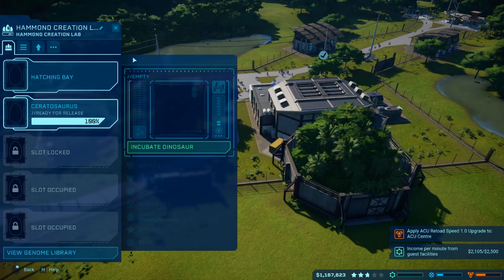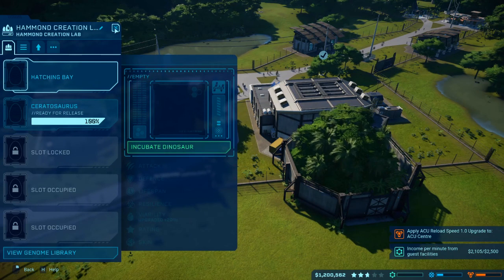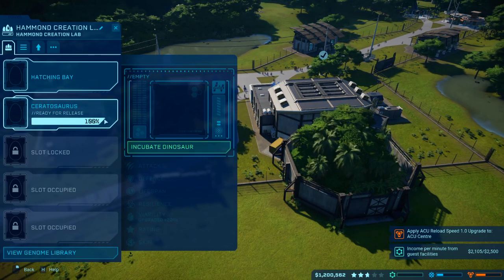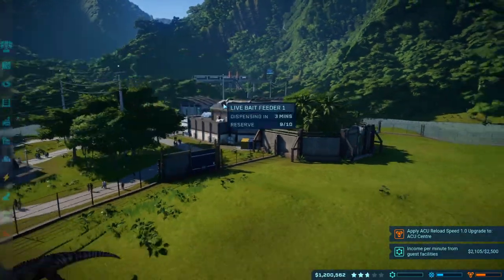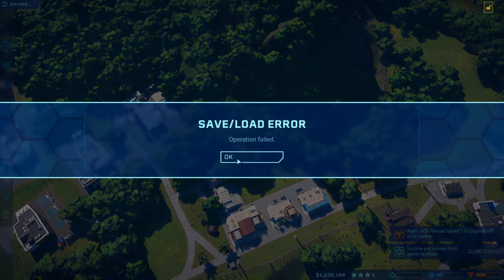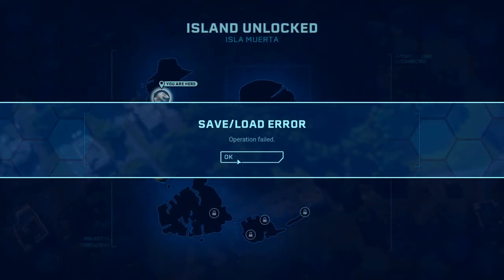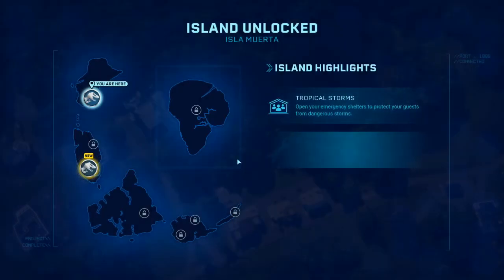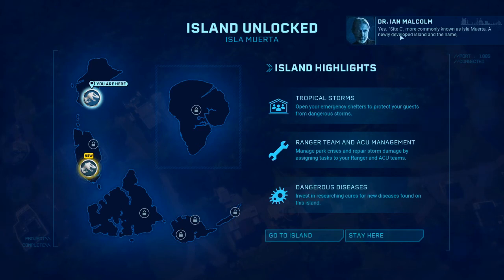I'm going to release this guy now and we're going to have to shoot him very quickly. Go do it — no, get out of there! I need to go get my helicopters and shoot him quick. Operation failed — what?! I've got a new island though. How did I fail? I got silver — well, I'll take that. We've got a new island, that's brilliant!